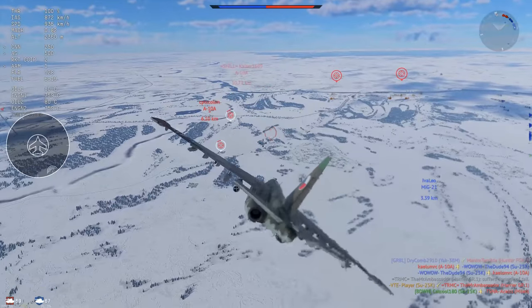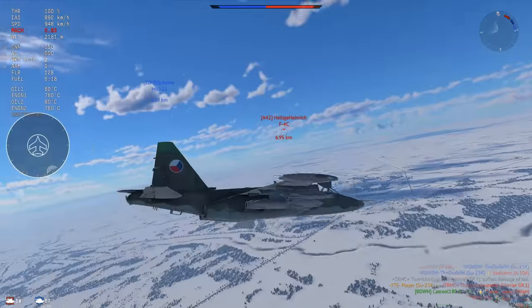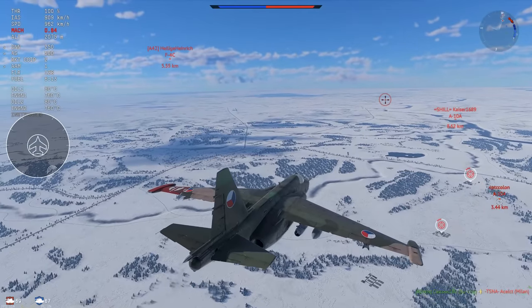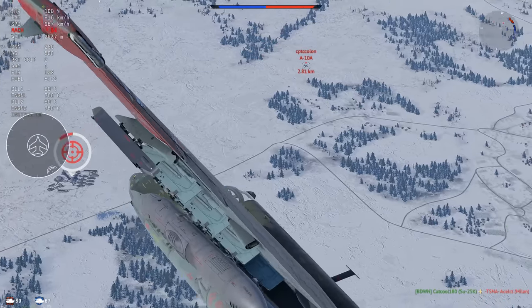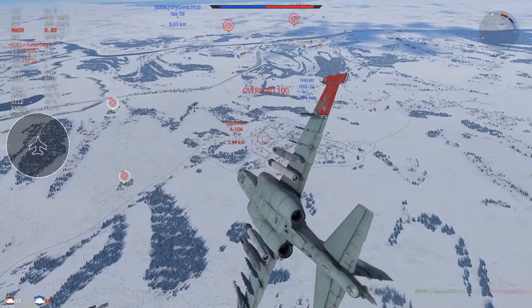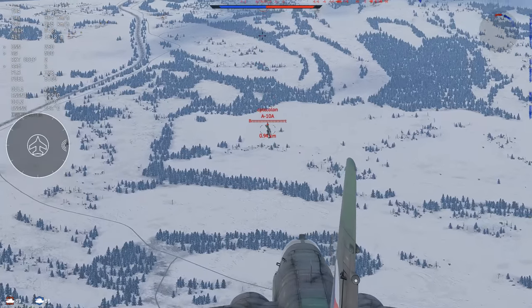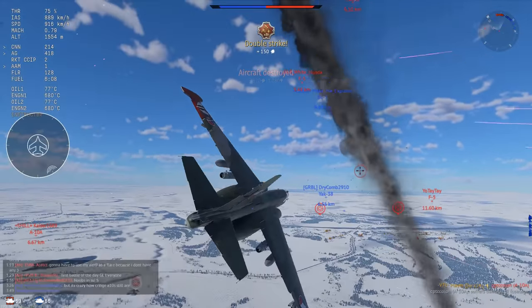Looking around — you really need to pick your targets. I see this A-10 and I need to kill him. A-10s are the bane of your existence. Keep looking at the F-4C just in case he pulls in. I'm waiting for the A-10 to start engaging the guys he's coming head-on with. Then he starts pitching up — we are completely safe to engage him. Brrrt indeed. Down he goes.